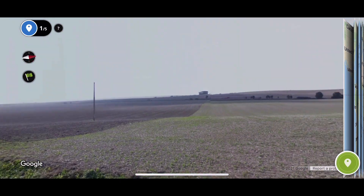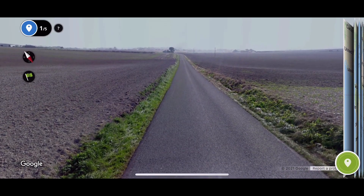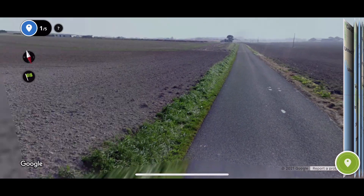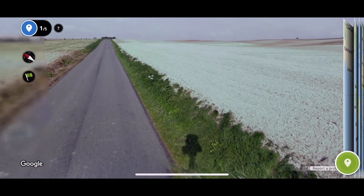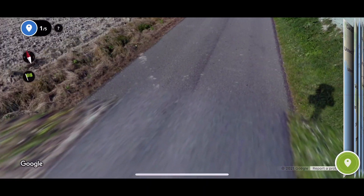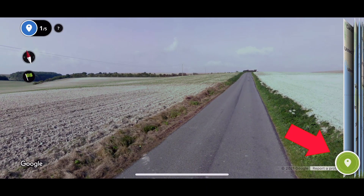In this case it looks pretty flat. You can look up, you can look down, you can even move a little bit. The goal of this is to figure out or guess where in the world it is. So when you think you've got it, you're going to click on the lower right — that little map spot.